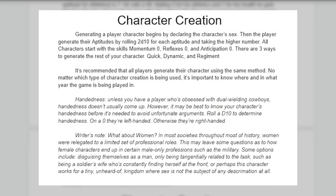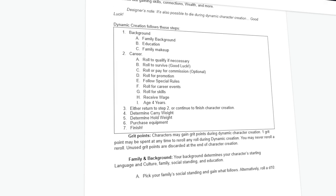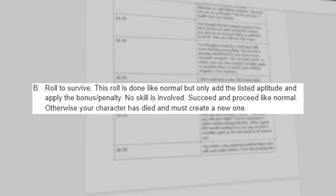Iron and Blood features three character creation systems. First is Quick, which is designed for quickly jumping into a session or replacing dead characters. Second is Dynamic, which is the primary method inspired by Traveler. It dynamically generates a whole history for your character, granting him his equipment and skills along the way. It's also possible to die in Dynamic character creation, so good luck with that.